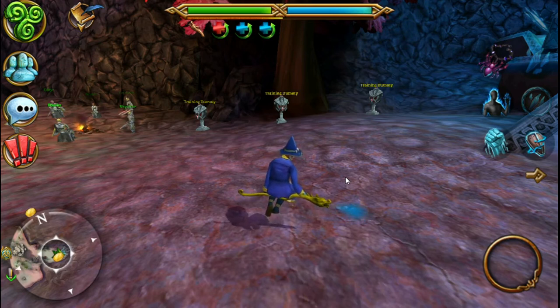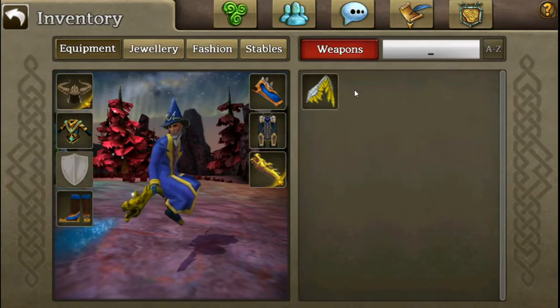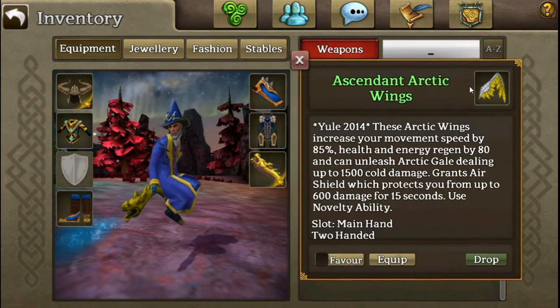In Merch 51, I showed you those golden wings I got. Well, today I'm going to talk about them, because they're a pretty sought-after item on most worlds. These wings in particular are from Yule 2014, and they were the first 2 million mount ever created, and also the first 85% shot mount ever created.